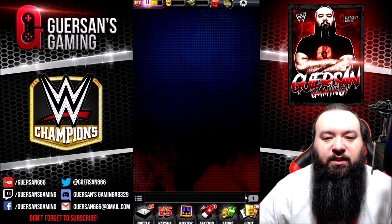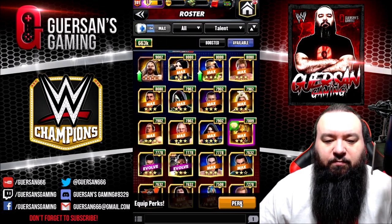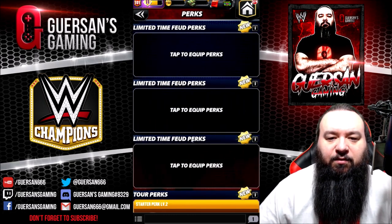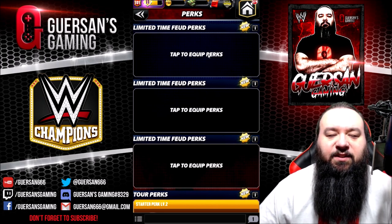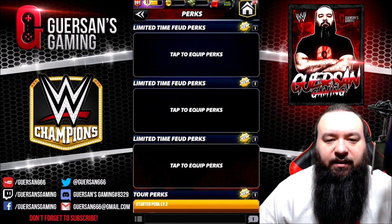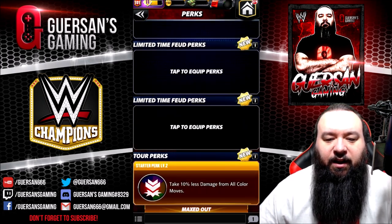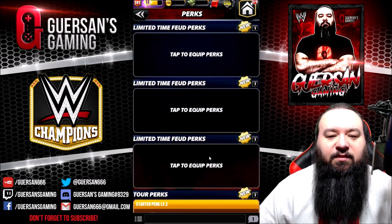After that you gotta go to the roster page, and on the bottom you have the perk button — you click on that. Now here it says 'tap to equip perk' and it says new because I already clicked it, but in your case if it's the first time you go, you're gonna have an unlock button where you gotta pay 1000 coins each to unlock them. After that you have this screen that I have right now.